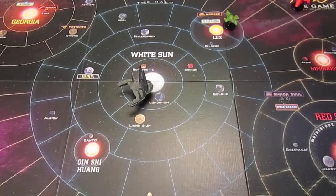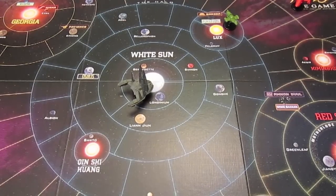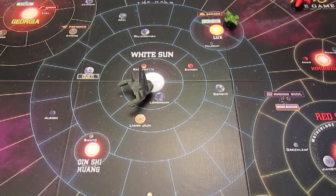We've already successfully misbehaved three times - 17 more and we win the game. We're going to do a full burn now, spending one of our fuel tokens. We have lots of fuel left, so that goes away.